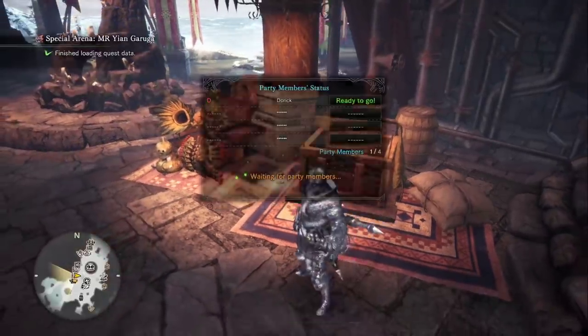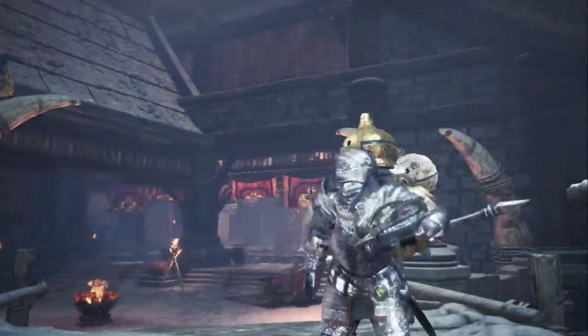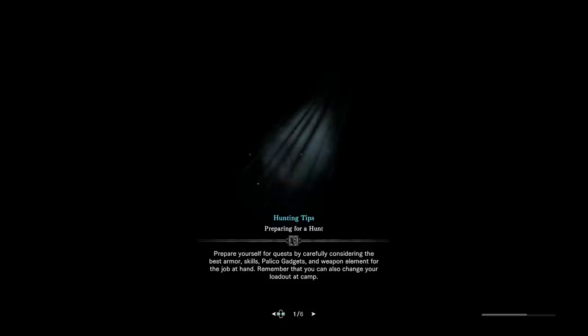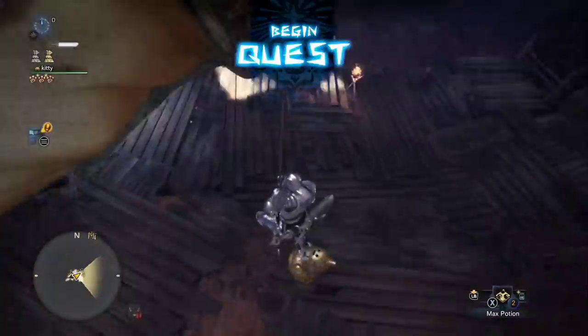Alright, let's head out and beat him up. We're going to give this weapon and build a spin. Do you like the weapon skin? I like the Guild Palace weapon skin — it looks really nice. It pairs with the silver knight layered armor.